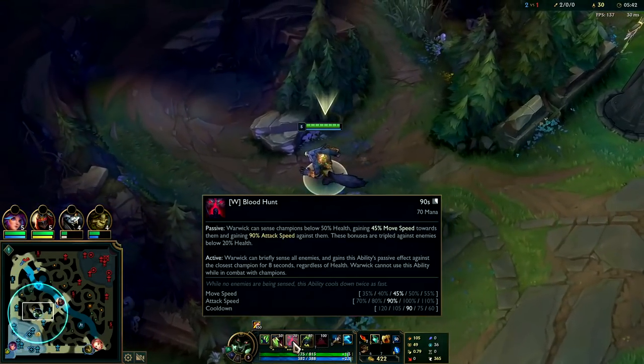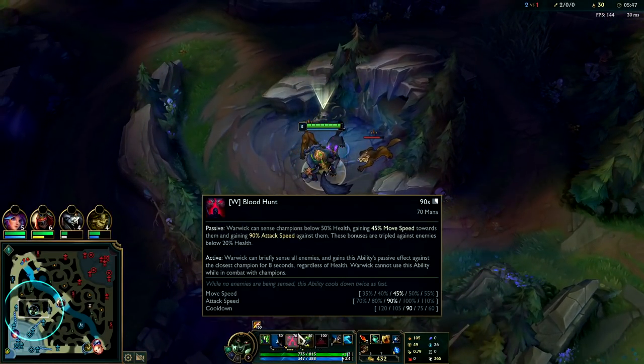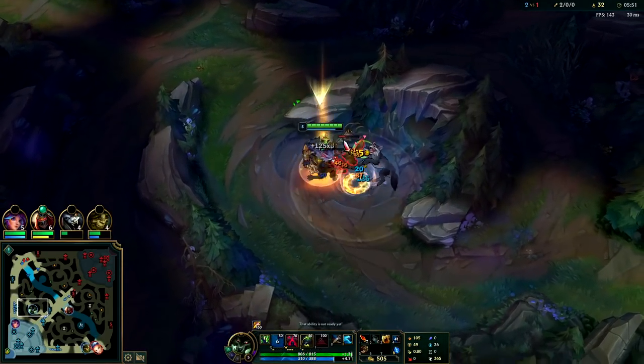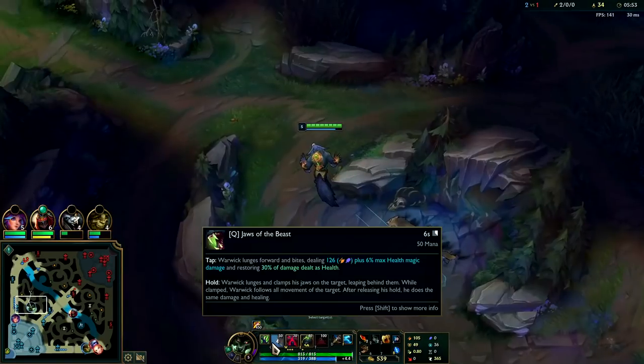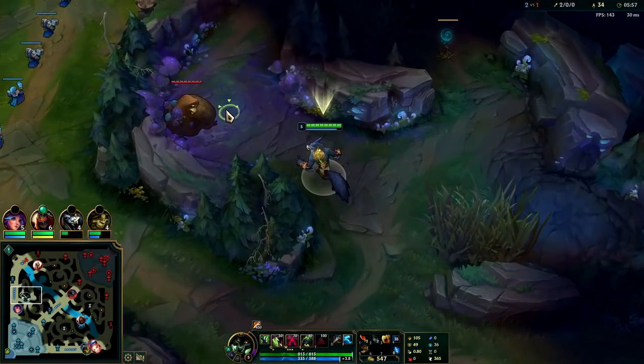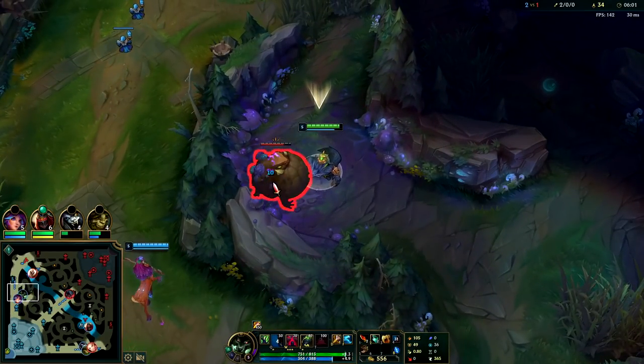Some players like to put three or four points in W and then max Q. I'm of the mindset that per level, W just gives way more stats — might as well max W first. The whole point of Q is to be an auto attack resetter. And also when you hold it down over them, if they Flash or dash or blink — any kind of movement — it'll follow them like glue.